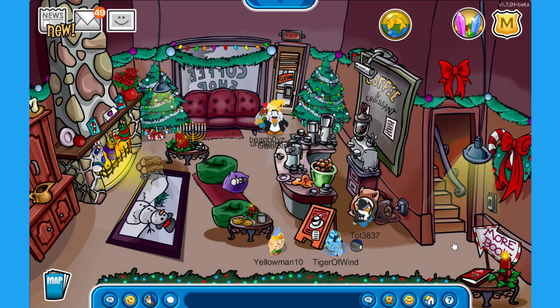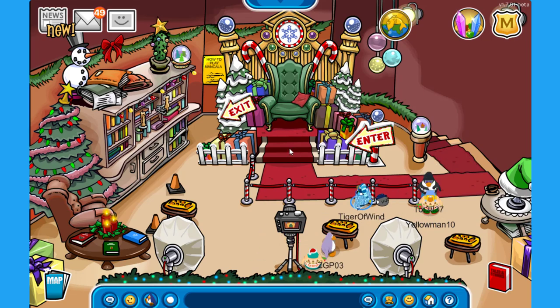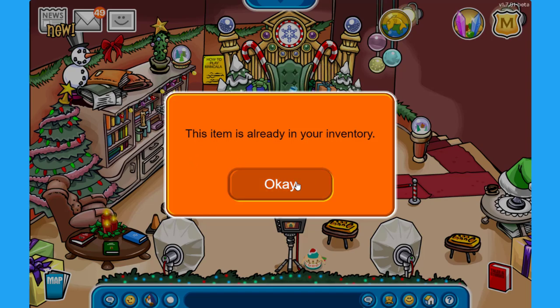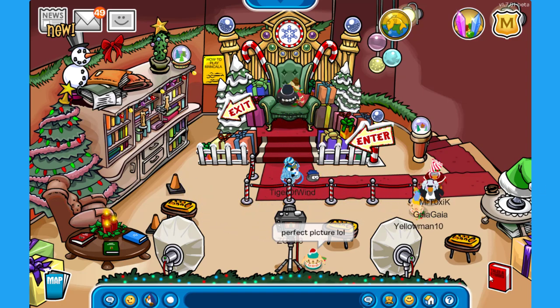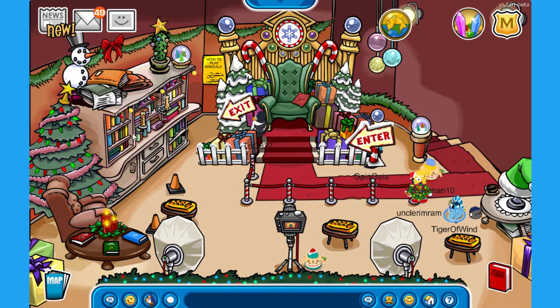What about upstairs at the book room? We have here another camera chair, and this time we will get another one — say cheese! Let's click the camera. I already got this item — it's probably the same one from the ski lodge. Pretty cool. Do we have any books? No — we still cannot see the books, unfortunately.